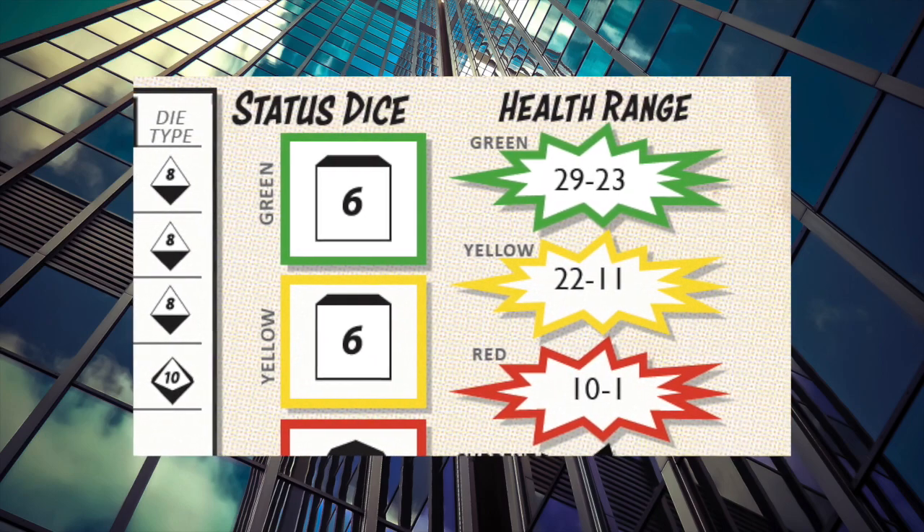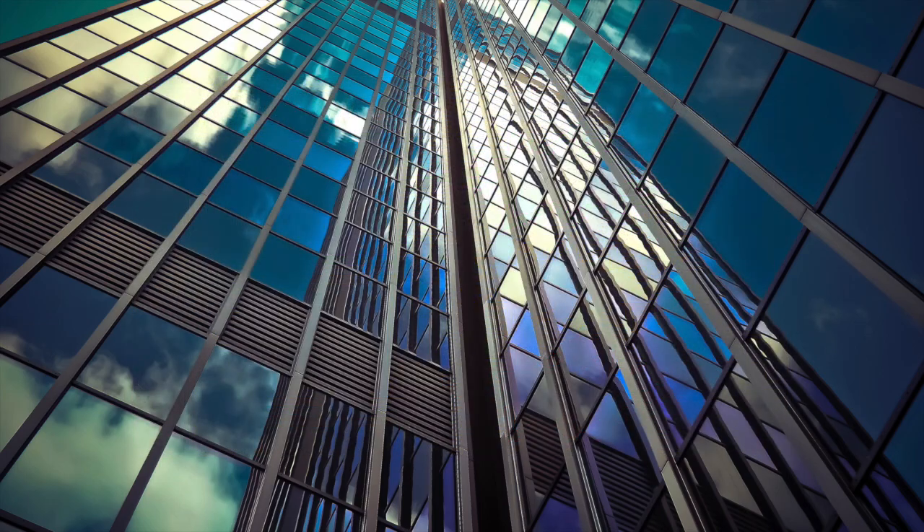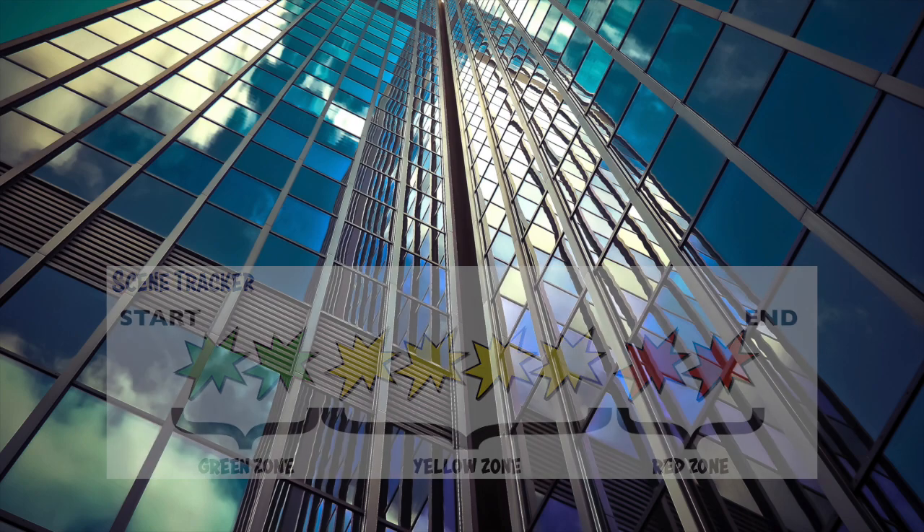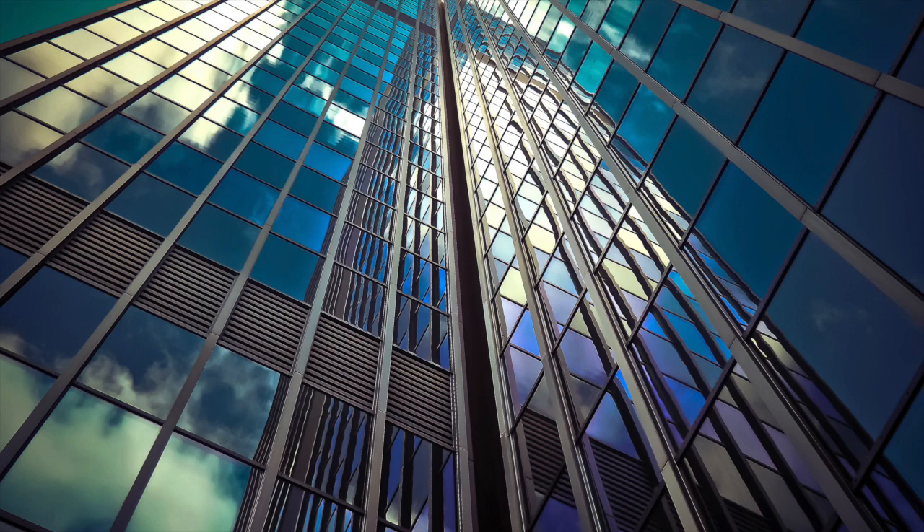Green for most calm, yellow, and red for most intense. The scene as a whole has a zone, shown on the GM's scene tracker, and each character has their own personal zone based on their current health. Different characters have different die ratings for each zone. When you perform an action, you use the die listed for the most intense zone affecting your character, either the scene's zone or their personal one.